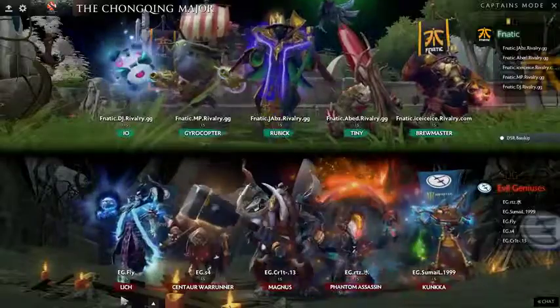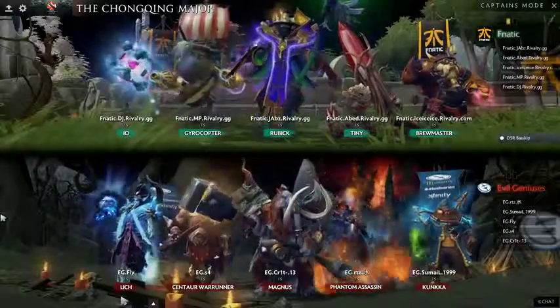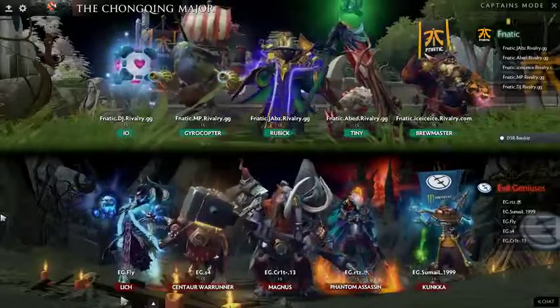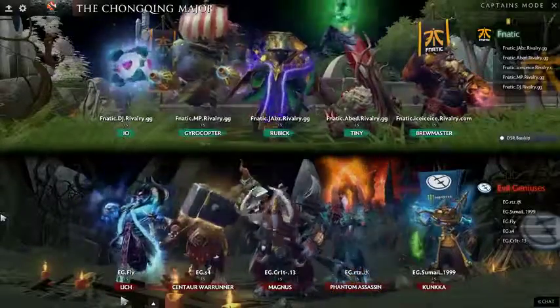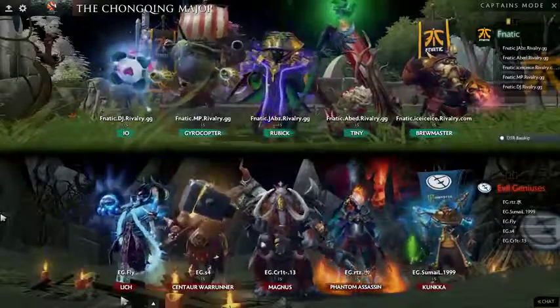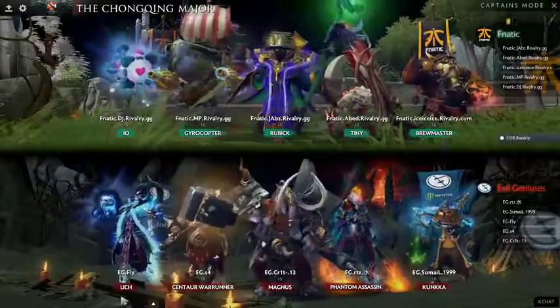The drafts we've seen from them so far today have been relatively similar style-wise — lots of early options and wanting to fight early. This draft maybe has a little bit more staying power than some of the previous ones. If this goes late, they're not necessarily too concerned: the PA scales really well, the Kunkka scales well, and even the Centaur in the later stages puts in a lot of work.